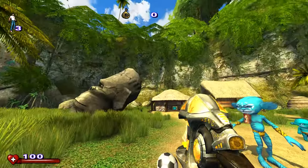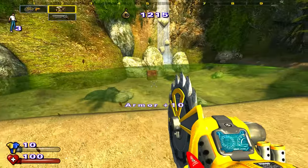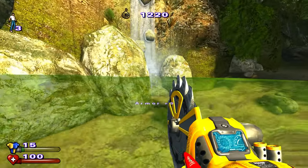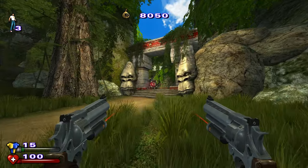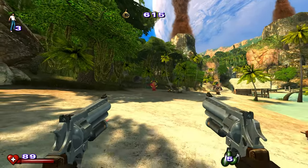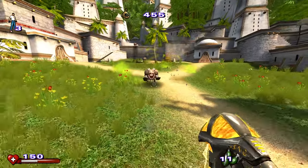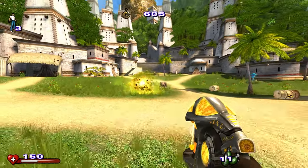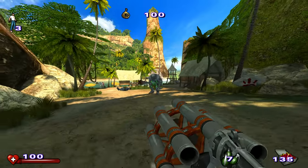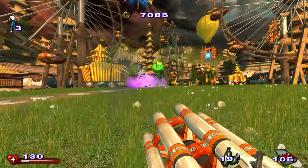You start the game with 3 weapons, all of which you'll never touch again. The saw is the only melee weapon and serves the same purpose as the old chainsaw, just smaller and looking like a Fischer Price toy. You also start with the Colts — the same peashooters they've always been. The third starting weapon is the Zap Gun, an equally pointless peashooter that fires extremely weak shots or a slightly stronger charged shot. You get your first proper weapon, the Auto Shotgun, right in the very first minutes.